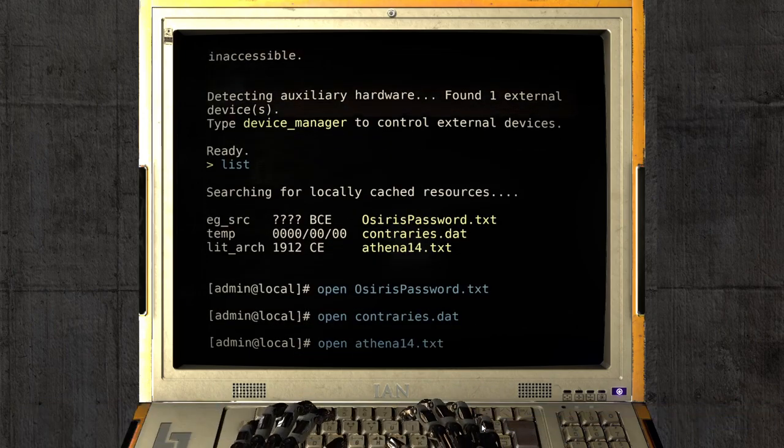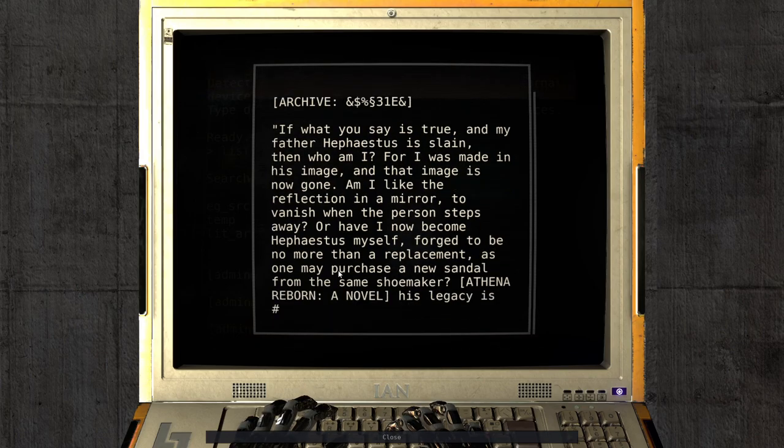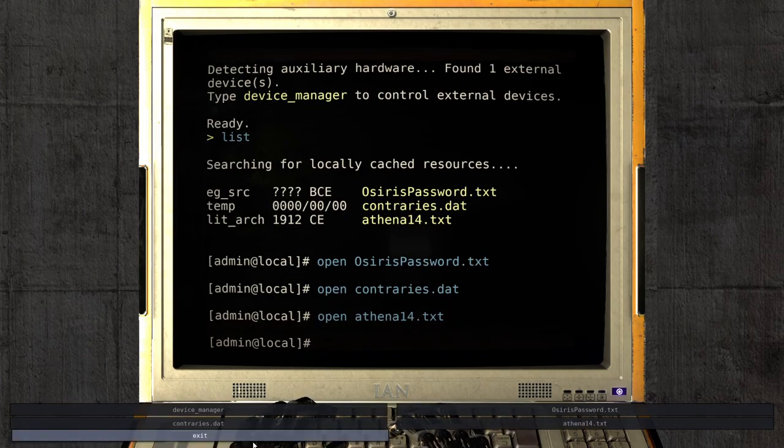And finally Athena 14. Chapter 14: The Judgment of Hephaestus. 'If what you say is true and my father Hephaestus is slain, then who am I? For I was made in his image and that image is now gone. Am I like the reflection in a mirror to vanish when the person steps away? Or have I now become Hephaestus myself, forged to be no more than a replacement, as one may purchase a new sandal from the same shoemaker.' Athena Reborn - a novel. I don't know who's saying that. I don't know who the son or daughter of Hephaestus was.